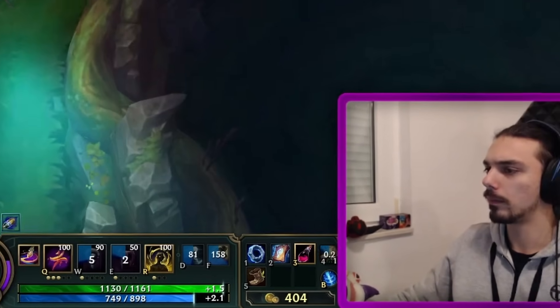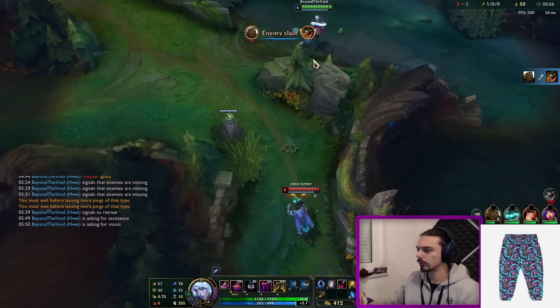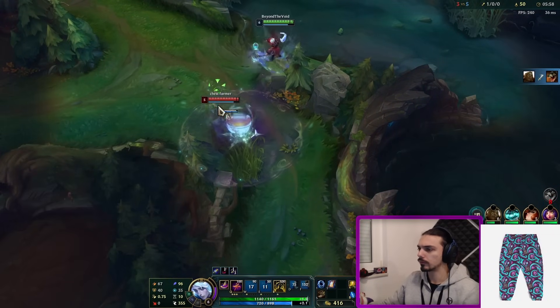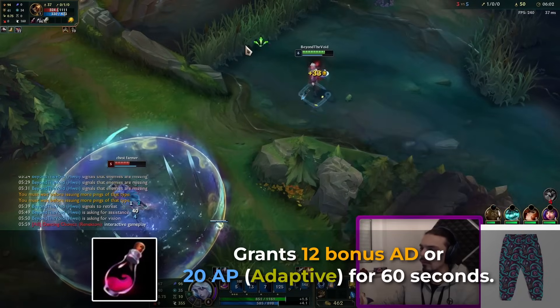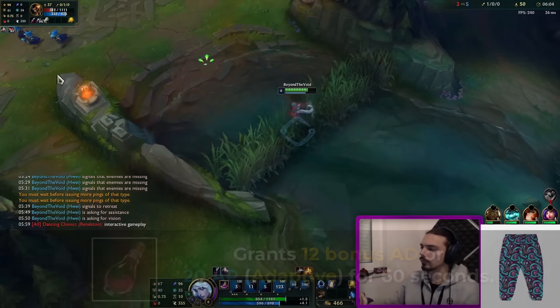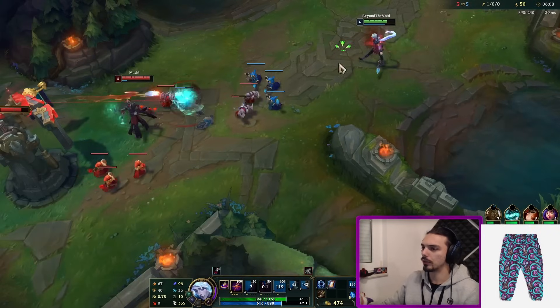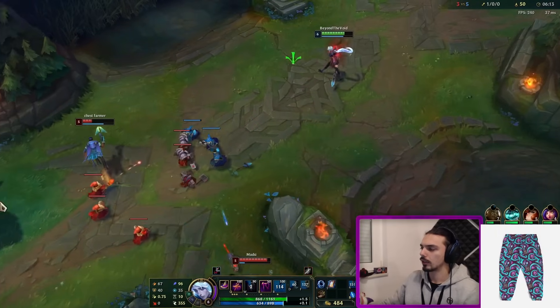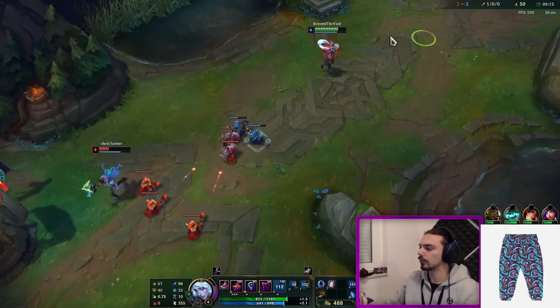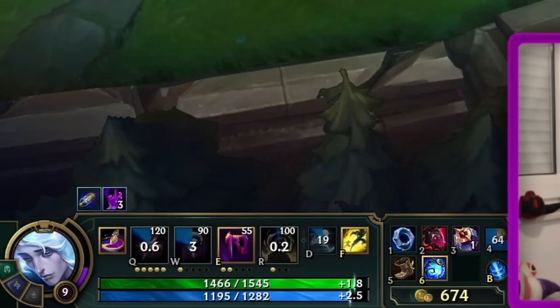After that you absolutely pop off. Triple Tonic is very good now ever since the recent buffs. First of all, Triple Tonic always helps your early game — the first tonic at level three, the second tonic at level six basically gives you 400 gold value in AP for 60 seconds, around 20 AP. It comes at a perfect time around your ult combo when you just lack a little bit of damage to secure kills.